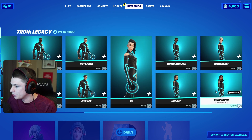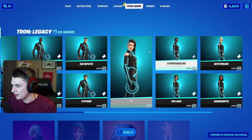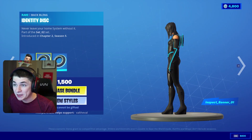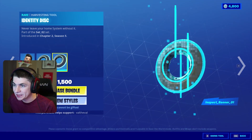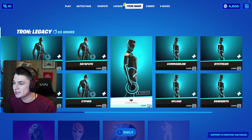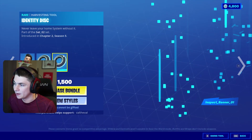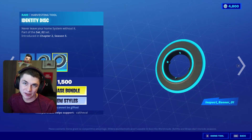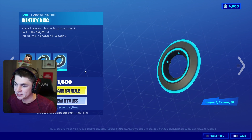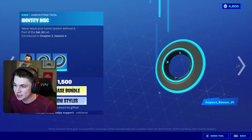Let's go with IO. She does have — oh, it's a back bling and a harvesting tool. That's so cool — the identity disk. Do they all come with that? They do. So I guess it doesn't matter which one of these you buy; all of them come with that same back bling and the same pickaxe. It's similar to the Captain America shield where it's a back bling that turns into a pickaxe when you equip it. So let's go ahead and get the IO skin along with the identity disk harvesting tool slash back bling.